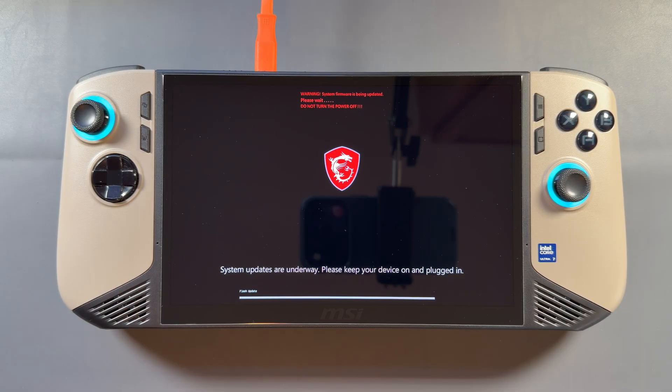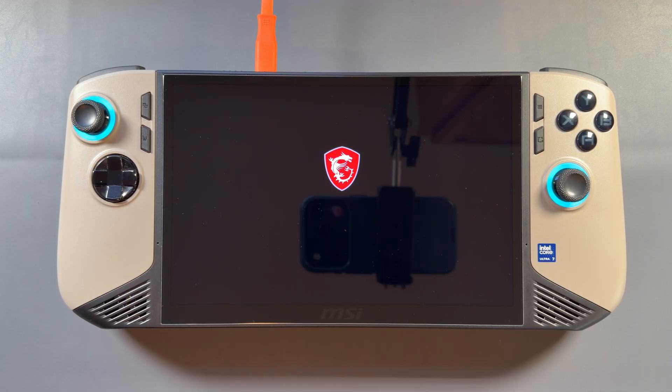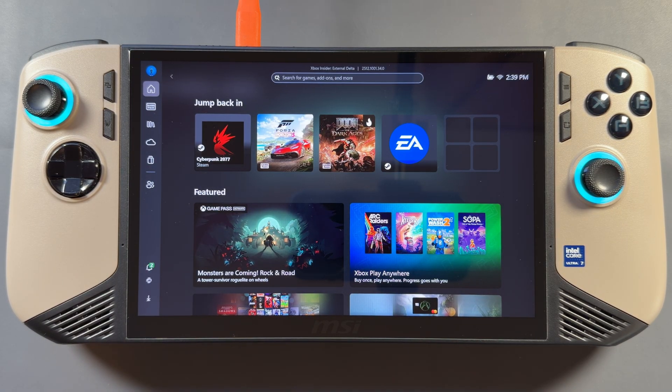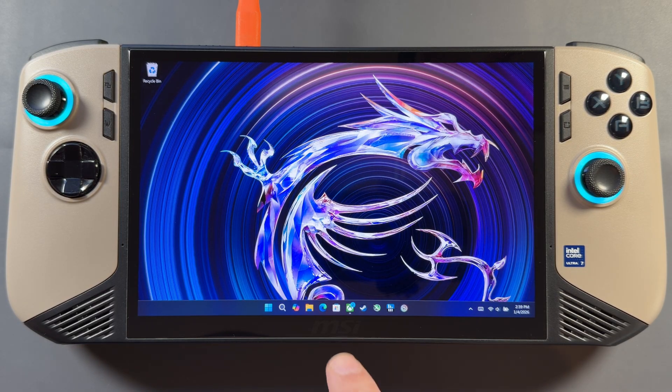Once it finishes that, it's going to do a restart where there will be a black screen for a bit. It's going to do quite a few restarts — you're going to see your lights flash on the front, and it could come on and off. This is pretty typical for a BIOS update on any PC. Stay patient, don't try to hit the power button, and just wait. I haven't had any trouble with BIOS updates on the Claw so far, so hopefully nobody else does either. Once done, it restarts a final time and you get into either your Xbox full screen experience or your Windows desktop.